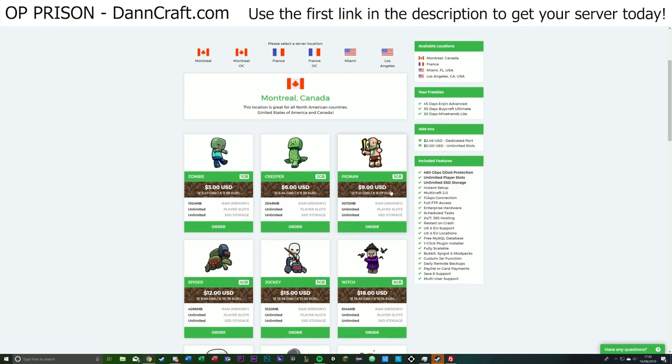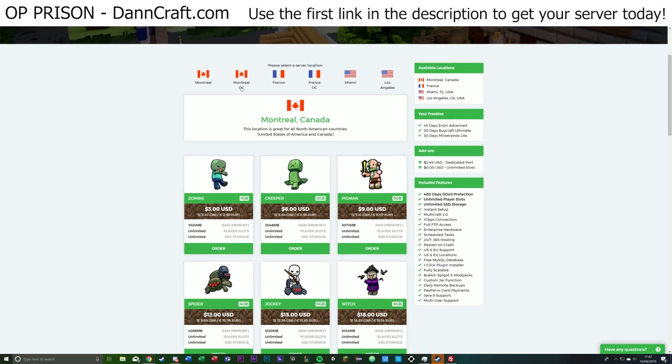So the first thing you want to do is select your server location. Personally I use France, because I'm in the UK and everyone gets a good connection — even in the US, everyone gets a good connection with the France server. That's just what's happened in my case with my server.